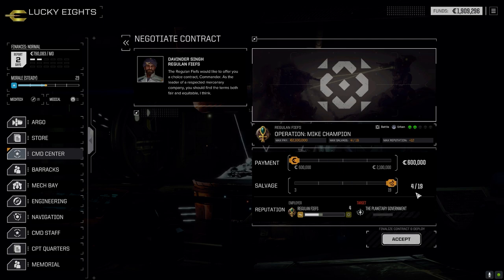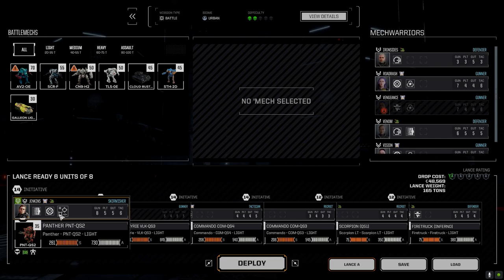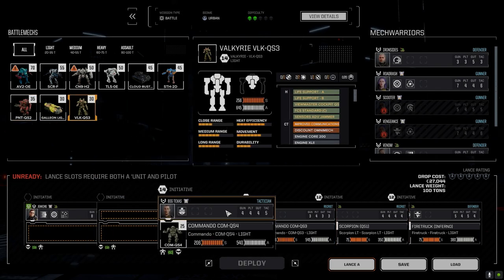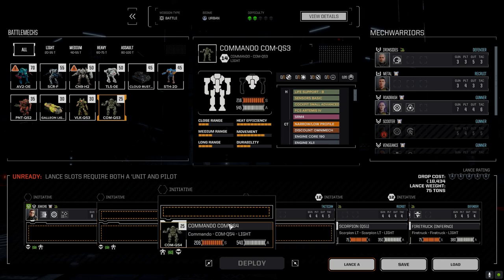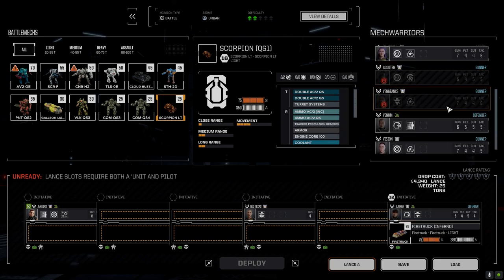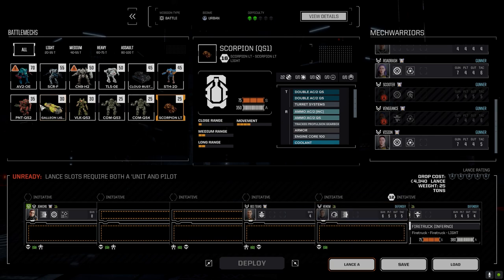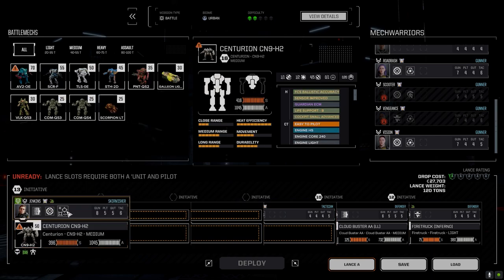We want good money and good salvage, hopefully some Quick Sell stuff. Jenkins is going to command the lance. Big Texas is coming too, and Ripley's going in. We'll leave the inferno truck in and run Venom with the Cloud Buster. Jenkins will be in the Centurion because we have the Control Burst — it drops minus one recoil continuously when used, plus minus 20 jam multiplier, which really helps the rotary AC2 Pirate.